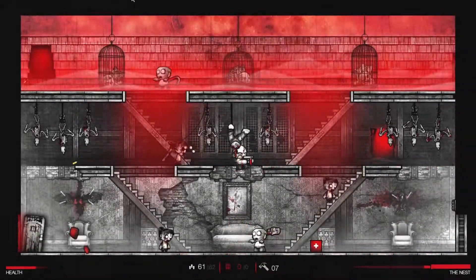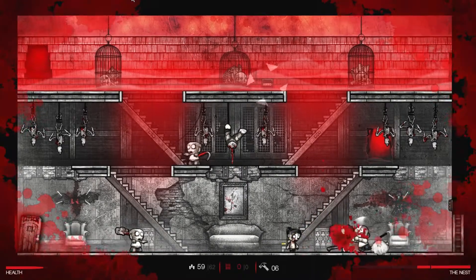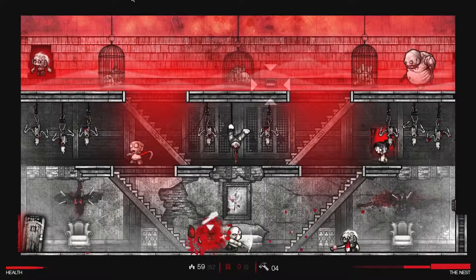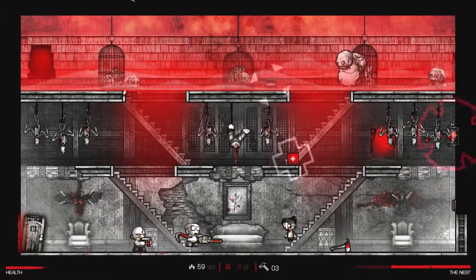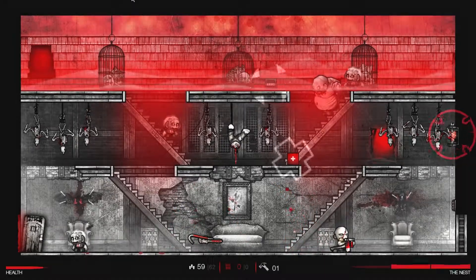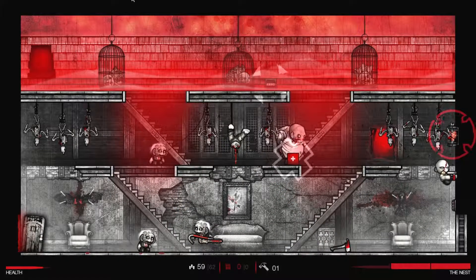At some point — I'm not even sure how it gets activated — there are different mechanisms that can kill you just the same as the enemies. I've seen fire coming out of the sides, and I've seen a saw that gets activated in the middle of the screen. So there is a lot of tactics involved in how you kill things.